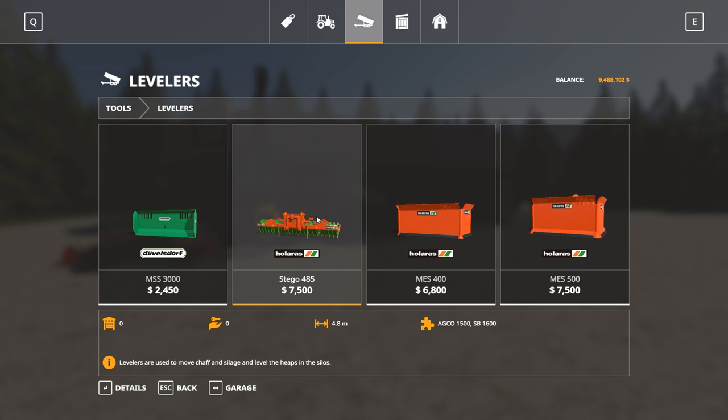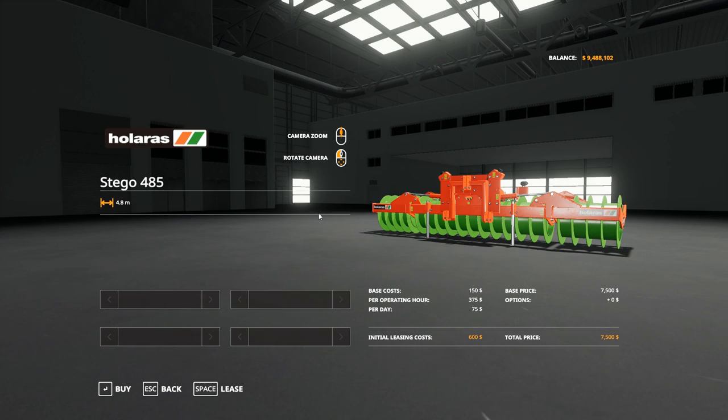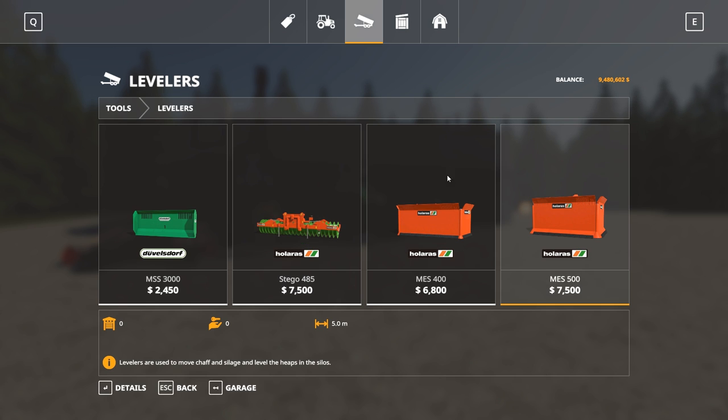I saw the Cultivacker and I don't know what it is, but since we have basically unlimited money for this series, I'm just going to buy it to see how it works. I'll also buy a leveler to put on the front, since the 8R has three-point hitches on both the front and the back.